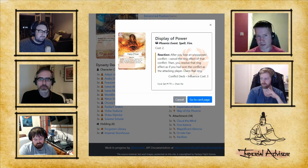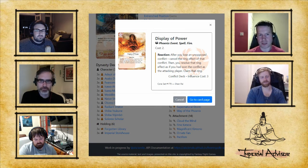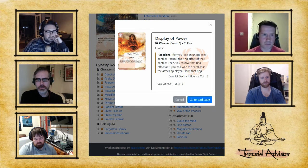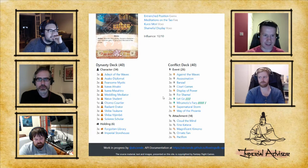Display of Power — if it goes off it probably wins the game, if it gets countered it probably loses the game. Against Crane and Scorpion, and clans you think are splashing those factions, you really need to pick your spots. Sometimes you need to save up fate to bait out a Voice of Honor or Forged Edict before playing Display. It has complete blowout potential — it's super powerful.